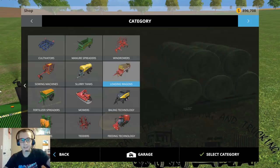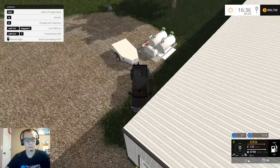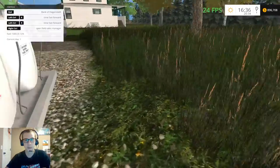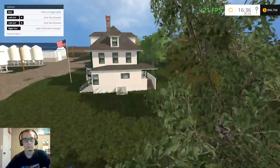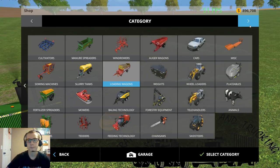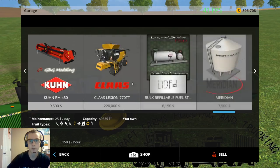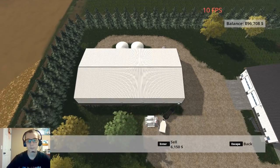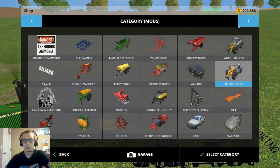I put the tanks in backwards. I need to get good frame rate so I can place this thing. There we go — we need to sell this one first, and then buy a new one.